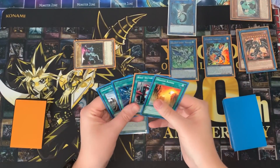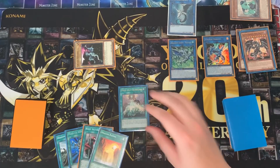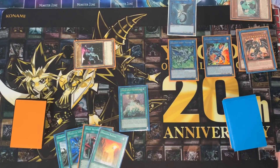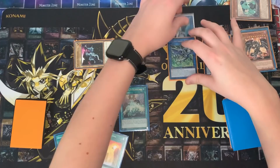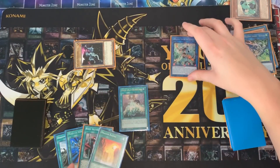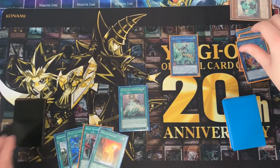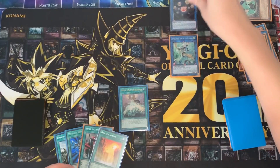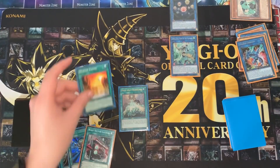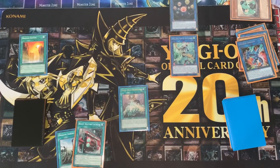Now if your opponent has Nibiru and hasn't used it yet, they're going to feel pretty dumb because you're about to summon Apollosa to the zone Striker Dragon points to. Using Romulus and your Link 2 as materials, you're going to summon her with two negates and 1600 attack points. Then from here, you'll use Striker Dragon and the other dragon you revived to make Heavenly Spheres. Now you're about halfway through — take a quick breather, you don't want to overthink things. Then when you're ready, activate Dragon Ravine and activate its effect.